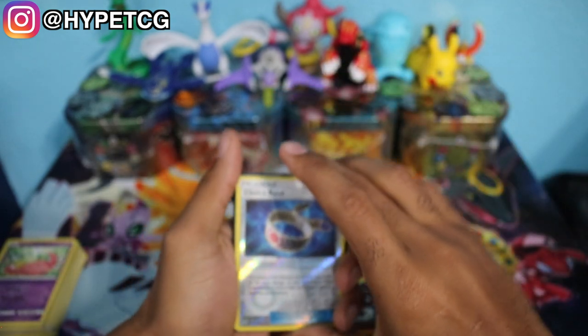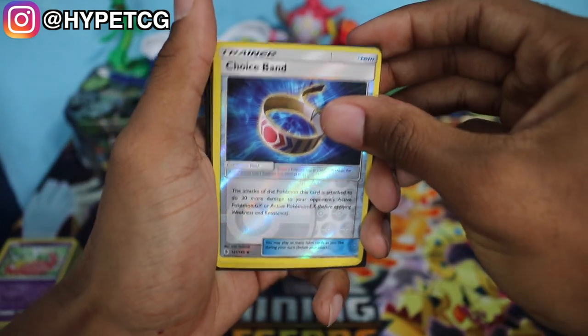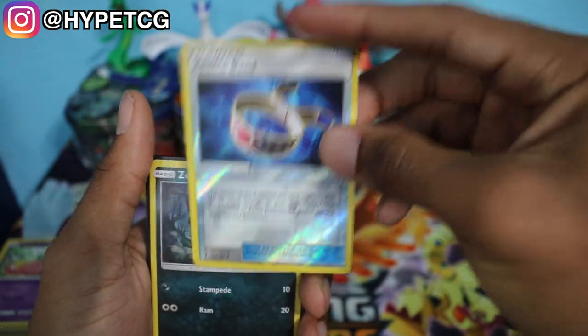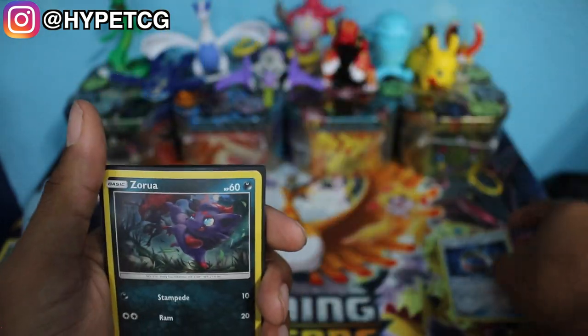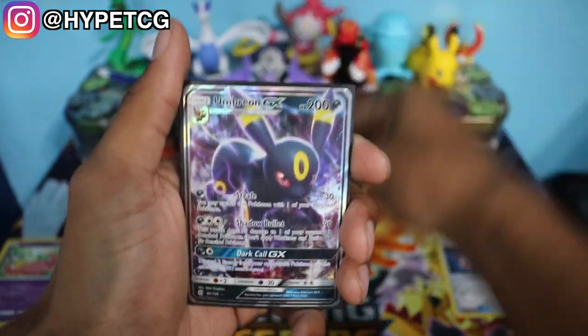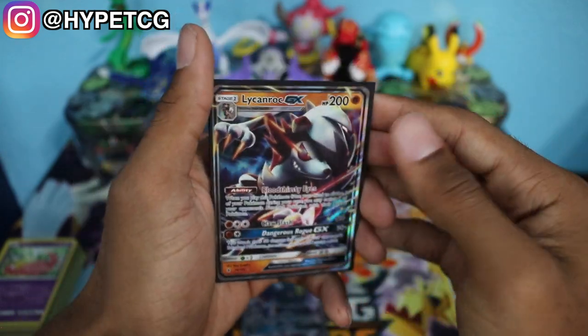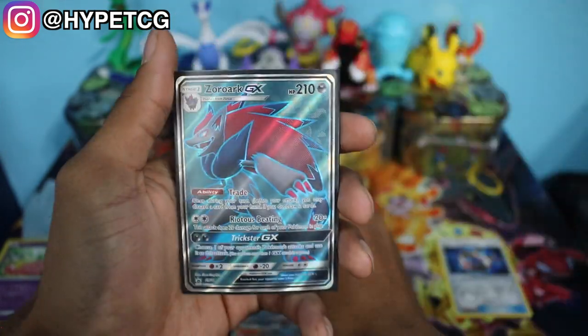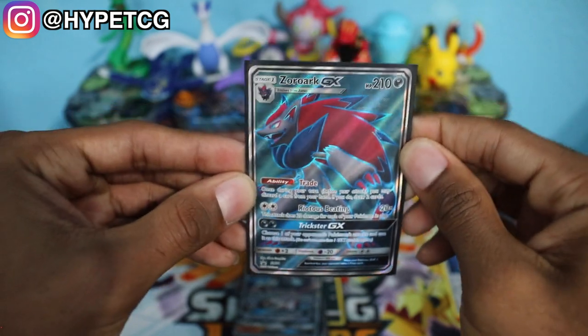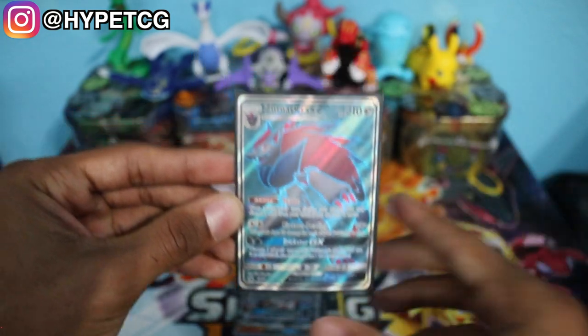Let's go ahead and recap what we got. We have a Choice Band Reverse Holo — an uncommon but very playable card. We got a Zoroa Holographic Promo, an Umbreon GX, a Lycanroc GX, and last but not least the Trade Zoroark GX Full Art. This is definitely a great addition to the collection and overall a pretty solid blister pack.